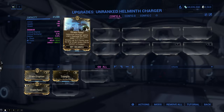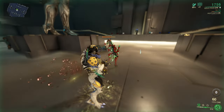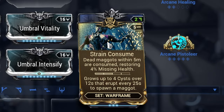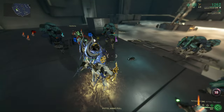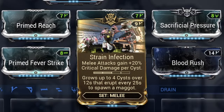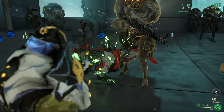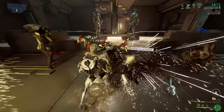Strain Fever increases the damage your Helminth Charger deals by 30% for each cyst it sprouts, so up to 240% damage increase at max. Strain Consume is a mod for your Warframe - maggots within 5 meters will be consumed and regen 4% of your max health per maggot. The maggots won't be consumed if you don't need at least 4% health, which is a good safety feature. The last mod, Strain Infection, goes on your melee weapon and increases critical damage by 20% per cyst sprouted by your Helminth Charger, up to 160% increased critical damage at max.